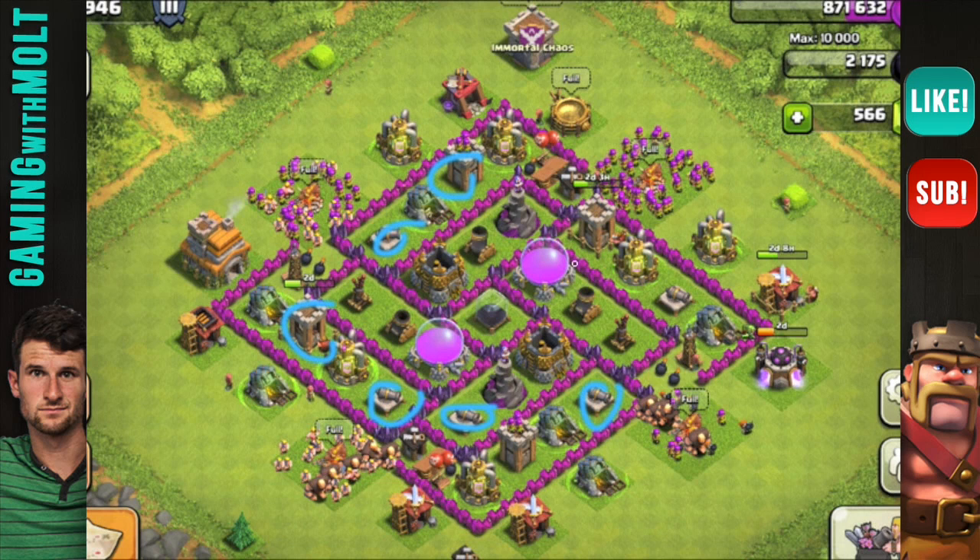You do have archer, cannon, archer, cannon right there and then archer, cannon, but these three look a little close together so spread those out more. For these traps, consider breaking out this wall here and putting a trap there, and breaking out this wall here and putting a trap there. Definitely put traps near the Teslas too — if someone puts giants out here they'll go straight for the Teslas, and bombs won't do much against giants. I wouldn't do the double traps the way you have them.